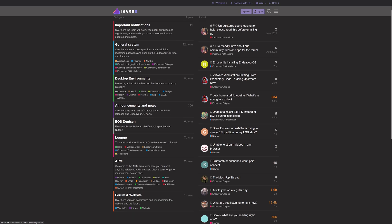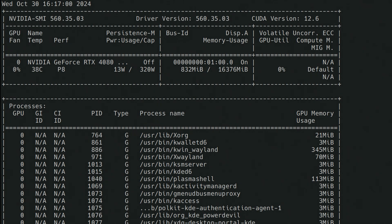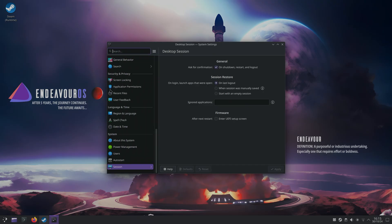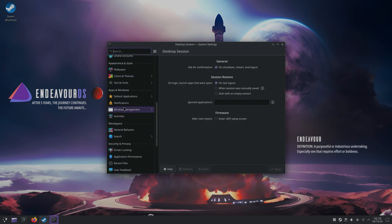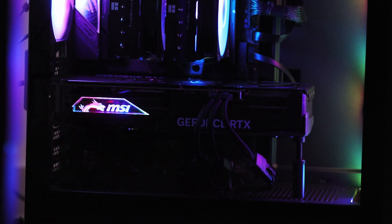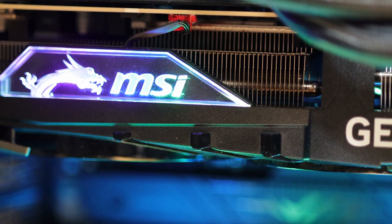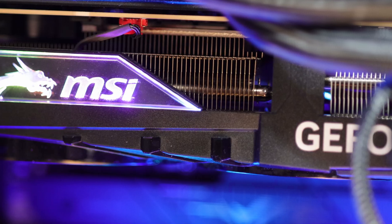Endeavor OS is an Arch based distribution. By default, Arch distributions come with newer drivers and kernel alongside newer app versions. On the screen now you can see the system info. Stick till the end if you want to see which felt less buggy on my system. If interested, check the video's description to see the system configuration, and while there consider subscribing to the channel to see more videos like this.